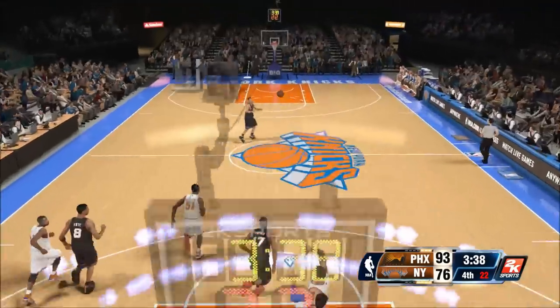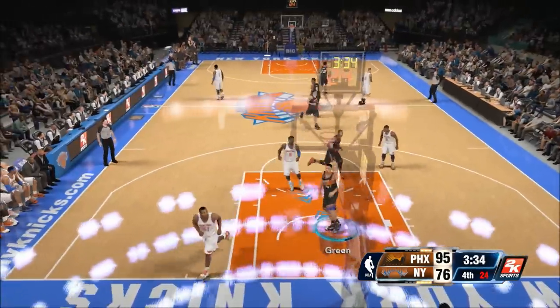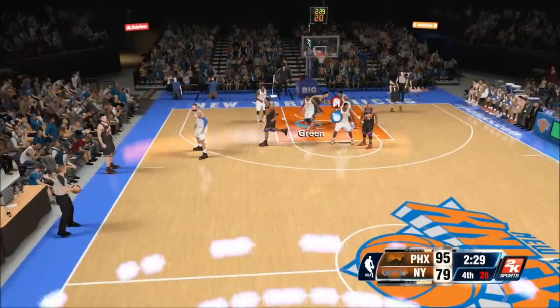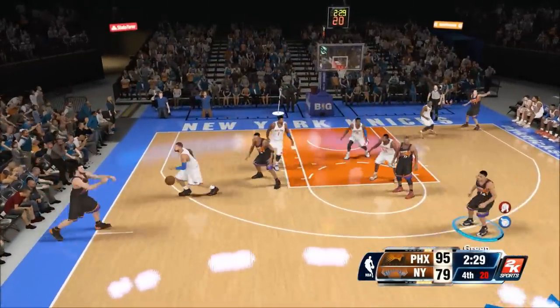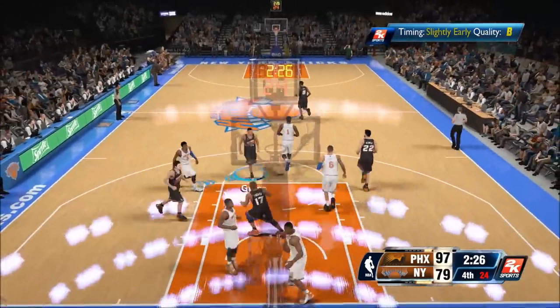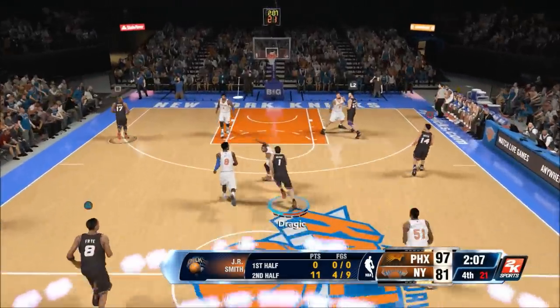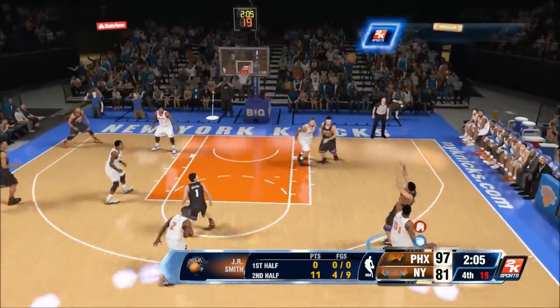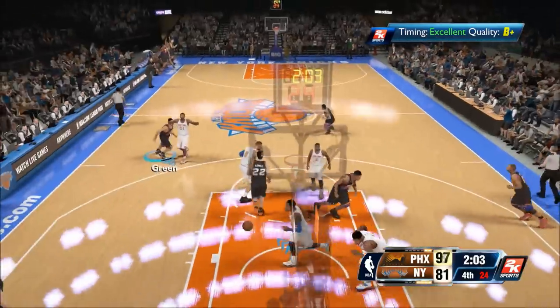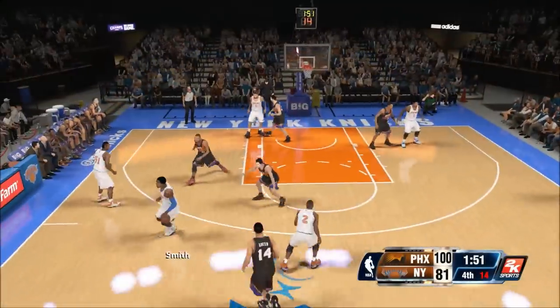Look at the Knicks, they are just slacking — dunk contest! Gerald Green off the backboard, self alley-oop to give me 95 points. Nice mid-range jumper, that was too easy — 97, two minutes to go. All we need is a three, make it happen! 100 points with Gerald Green of the Phoenix Suns!